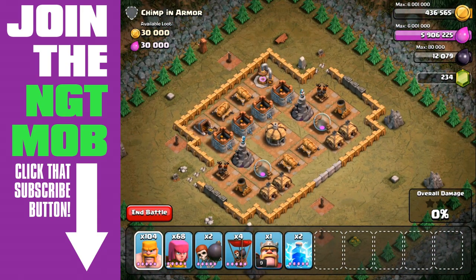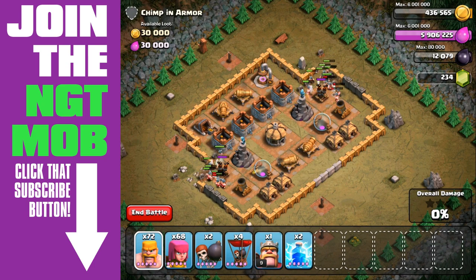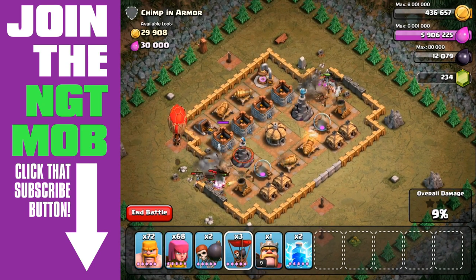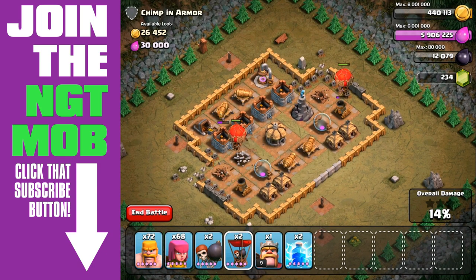Then we're going to spam some barbarians in here to take out those air defenses. Now you have to spam a fair bit because you have the two wizard towers and you might get hit by the mortars. If you really want to do this a little bit better, bring in a couple of barbarians further out — just one on each side — and have the mortar fire before you bring in your other group of barbarians.